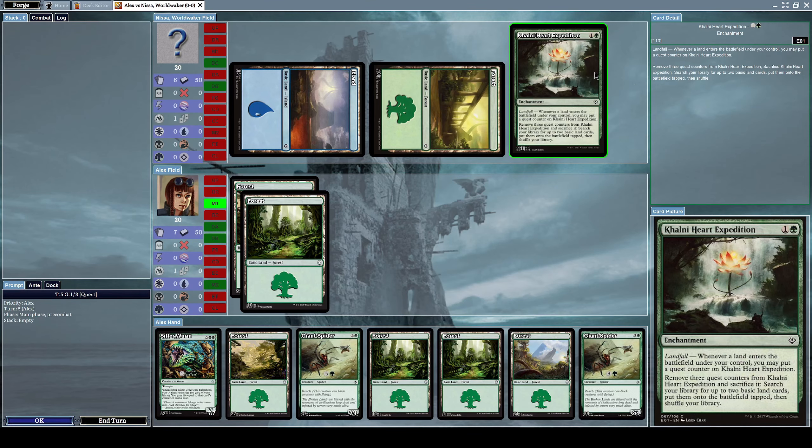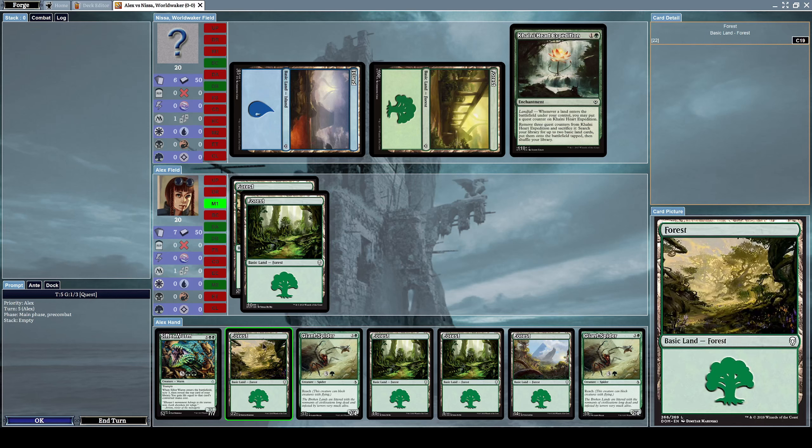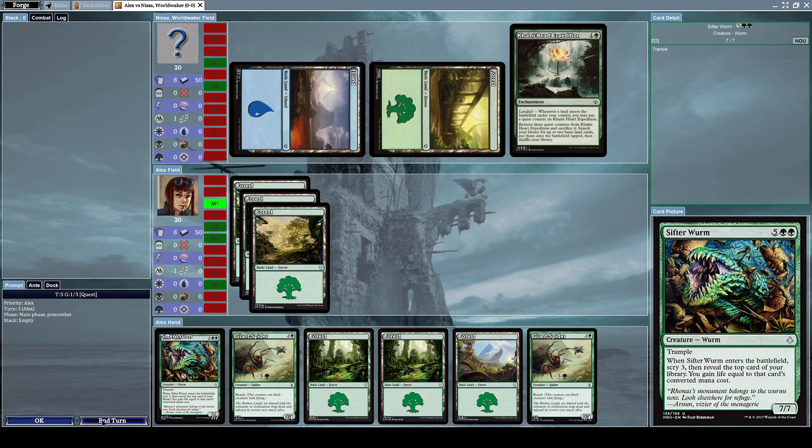We're playing against Nissa World Waker field, and he cast Colony Heart Expedition, which has a landfall effect — whenever a land enters the battlefield under your control, you may put a quest counter on Colony Heart Expedition. It also has the effect: remove three quest counters from Colony Heart Expedition and sacrifice it to search your library for up to two basic land cards, put them onto the battlefield tapped, then shuffle your library.